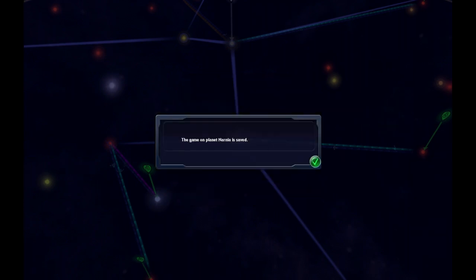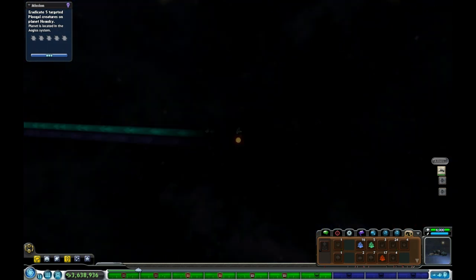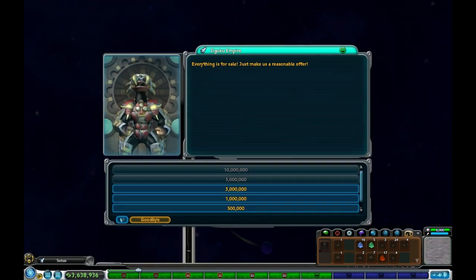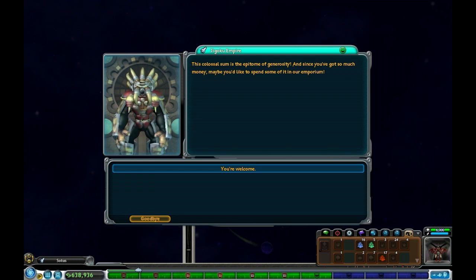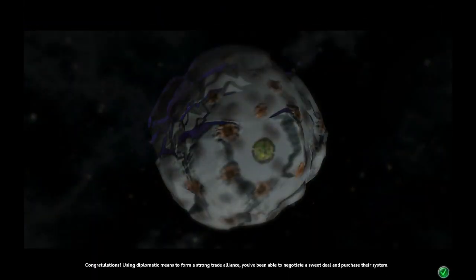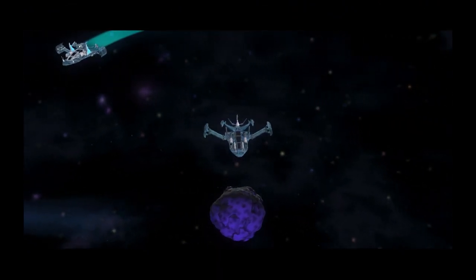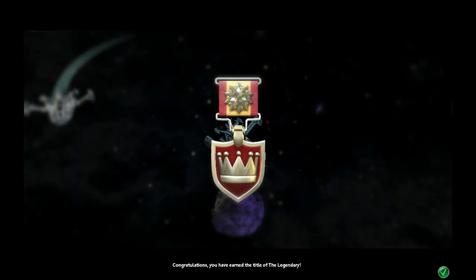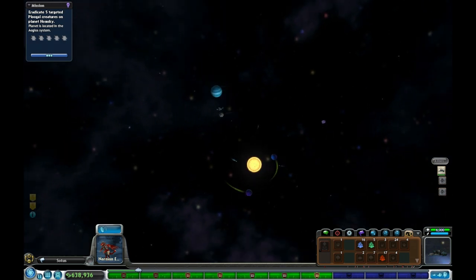What I'm about to do next is see if I can purchase a star system and get some progress. I want the Jogoku star system. Maybe they'll accept a low-ball price — let's go with three million. 'This colossal sum is the epitome of generosity.' We have just bought our first star system. Congratulations — you've earned the title of Legendary! Look at that, it's fantastic. We only have three more little chunks of progress to go.